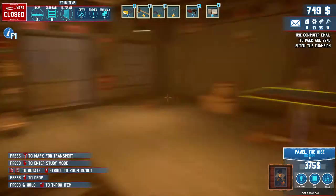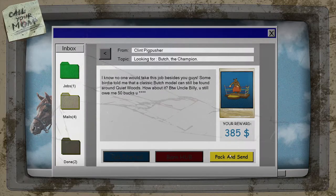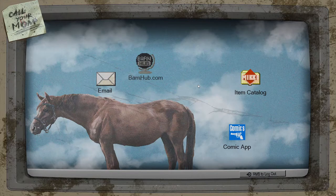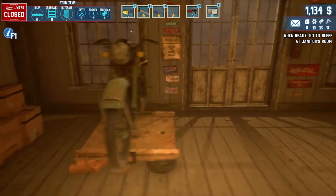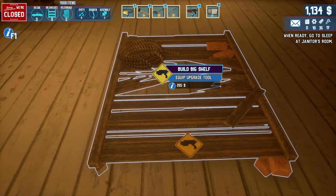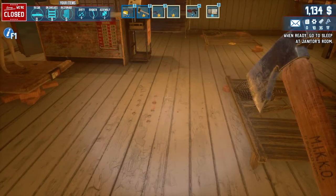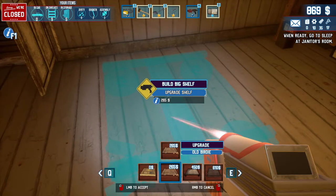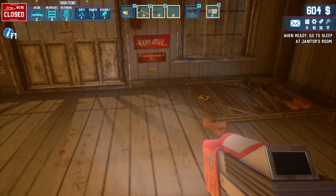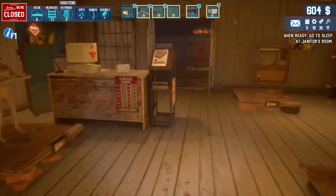So where does this go? Maybe up here? There we go. And we've got this to sell as well - 385 instantly, that's fine. Is there anything else that can go up here? I don't think there is. Do we upgrade these? I think we maybe do. Didn't even see how much that cost me there - the game throws a little bit. 265, let's just do that. I'll leave that one just now. Let's go to sleep and come back in the morning and open up the shop.